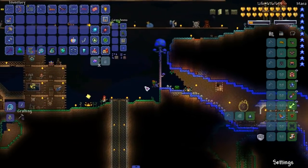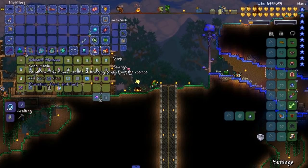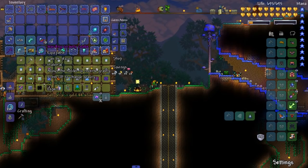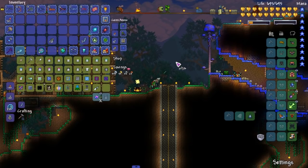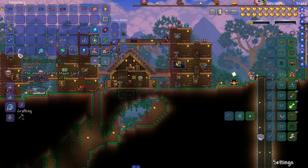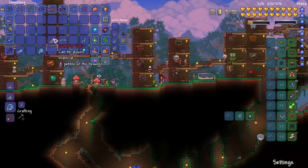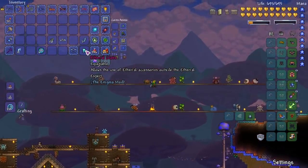Beautiful, I could not ask for a better fight. We got ice arrows, more luminite — which I honestly wanted more of — and we also got the SDMG. Ow, that hurt my ears. We got some more solar luminite too, always good to have extra. Let me put that somewhere.